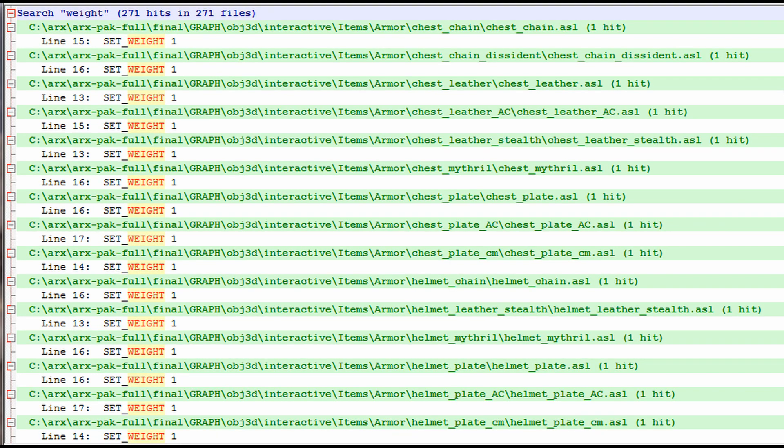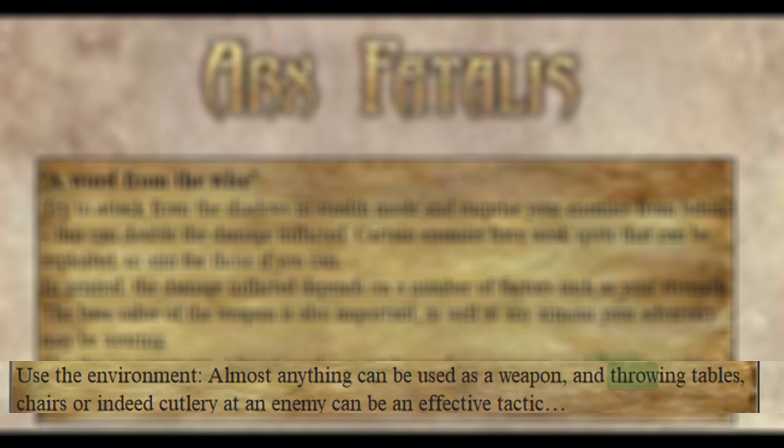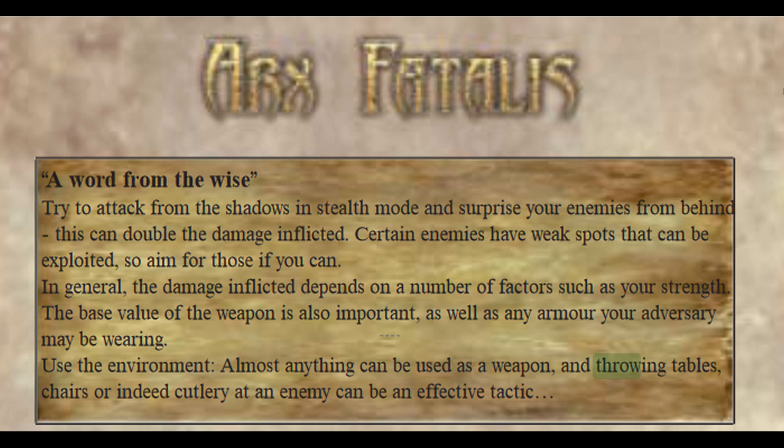So what could we use this information apart from having items which are affected by gravity? If you look at the manual of Arx Fatalis, there's a section which says use the environment, almost anything can be used as a weapon, and throwing tables, chairs, and indeed cutlery at an enemy can be an effective tactic. Which means a feature that we only got in Dark Messiah, where we can throw furniture and stuff at enemies, was originally planned as a feature of Arx Fatalis.